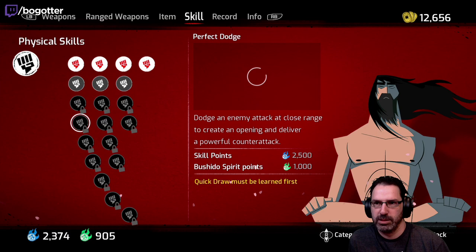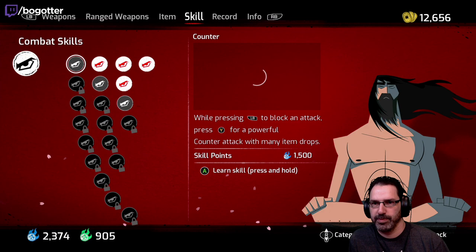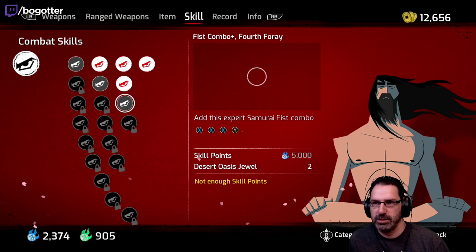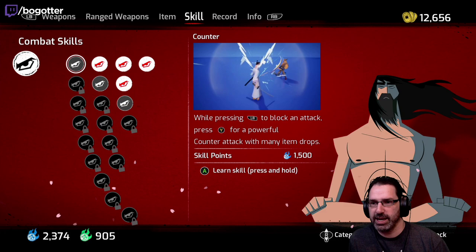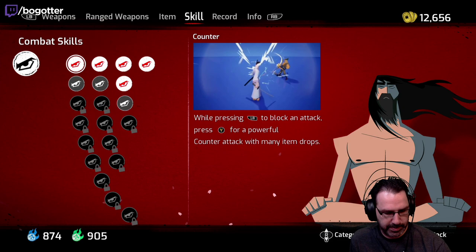Perfect dodge comes down here. Second Wind must be learned first, and then Quick Draw to get the perfect dodge. We can do counter — while pressing LB to block an attack, press Y for a powerful counter attack with mini item drops. LB and then Y — okay, counter attack. Let's get that.